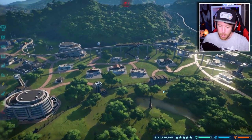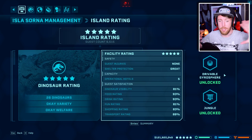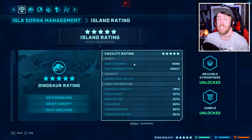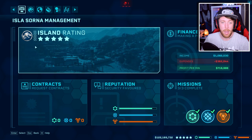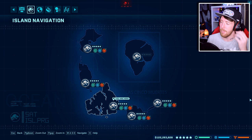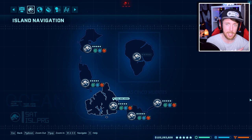We're in my Isla Sorna Park which, if you don't know, is the last park in the mission — there are 5 parks in the mission. If I show you my island navigation, you can see I've got 5 stars: island rating is 5 stars, facility rating is 5 stars, my dino rating is 5 stars — all 5 stars. It took me a long time to figure out how this all works. The ones that are 4.5 stars are because if the slightest little thing starts to go wrong in your island, it will obviously decrease in stars.